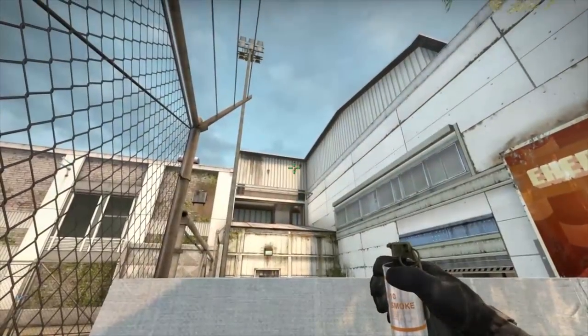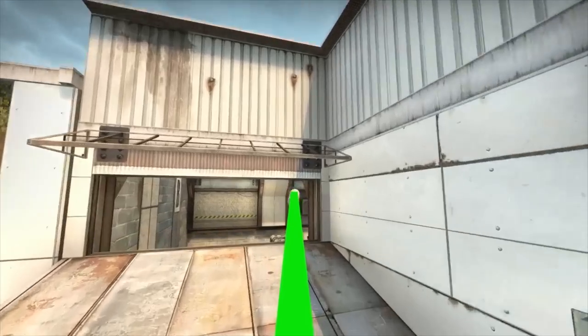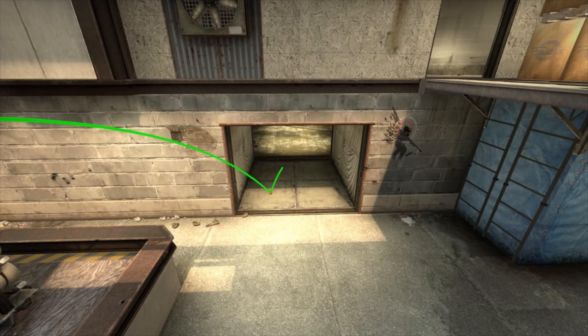Hey future pros! Looks like we are back on Cash with another T-sided smoke. This one will block off CT spawn when pushing in to B.